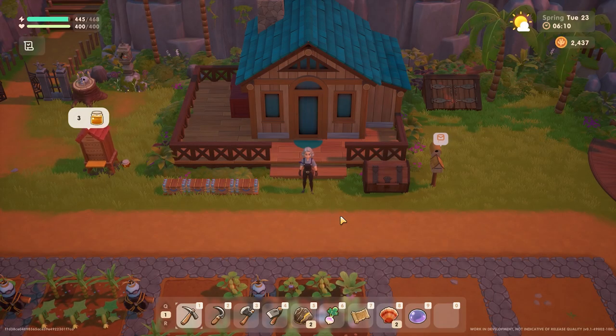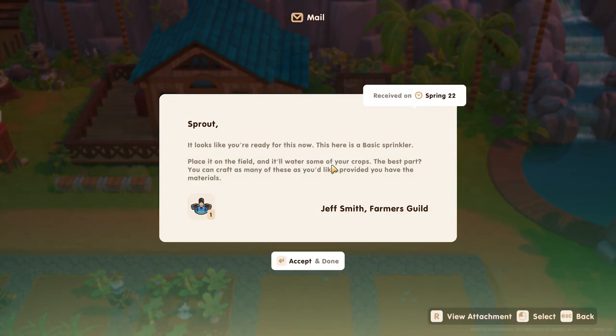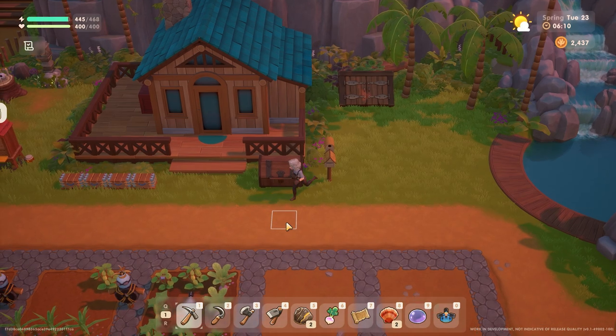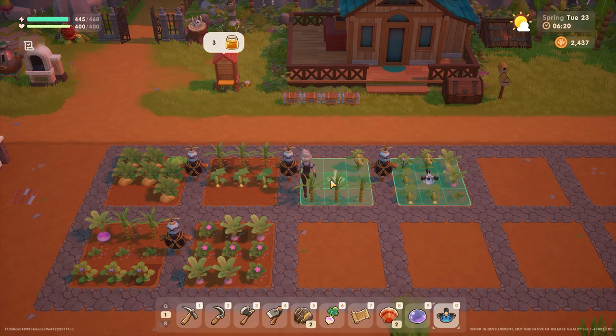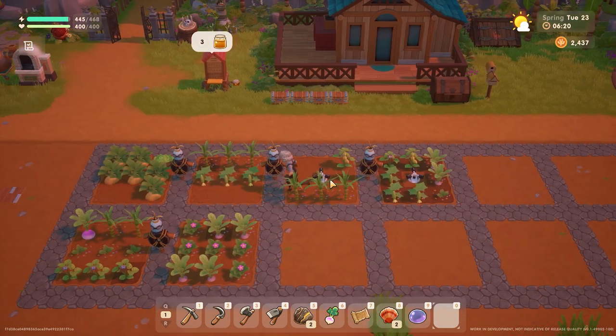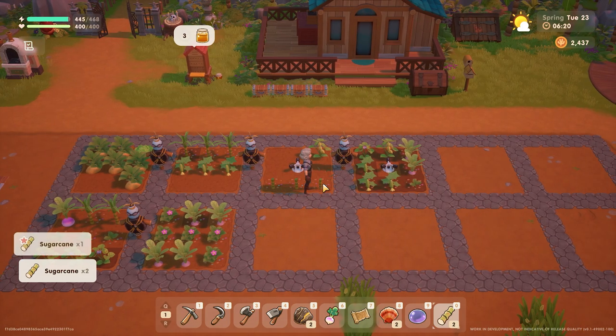Alright y'all, welcome back to another episode of Coral Island, where it seems we have mail. This is what I was talking about at the end of the last episode. Here's my free sprinkler from Jeff Smith from the Farmer's Guild. I don't know this Jeff Smith at all, but I appreciate that he left me that — this is just less that I have to water now.